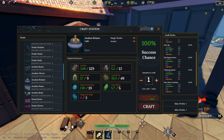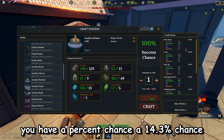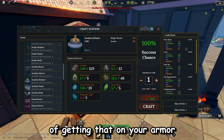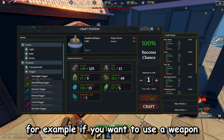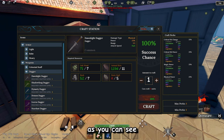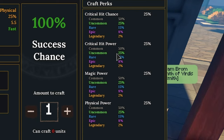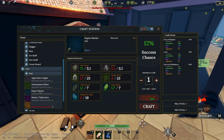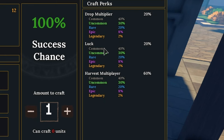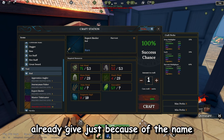On the top right-hand side of the crafting station, you will see different stat buffs you can get when you craft an item. For armor, these include max mana, luck, max HP, HP regen, climbing speed, max block, stamina, and mana regen — and you have a 14.3% chance of getting each one on your armor. For weapons, the perks include critical hit chance, critical hit power, magic power, and physical power. For tools, it's drop multiplier, luck, and harvest multiplier.